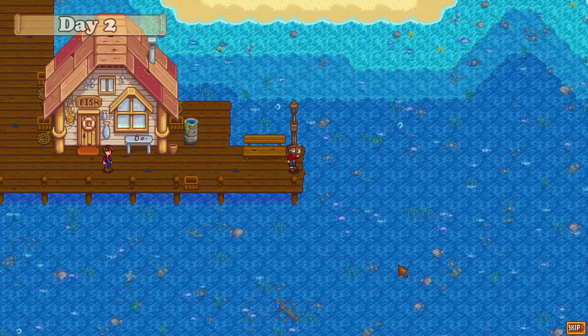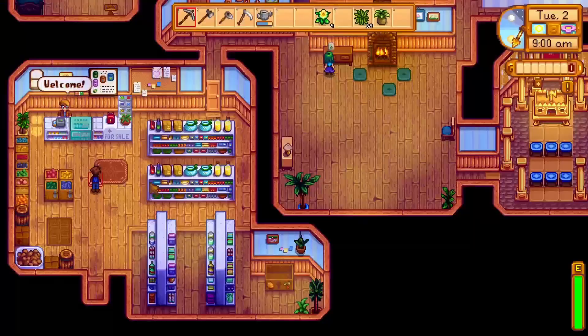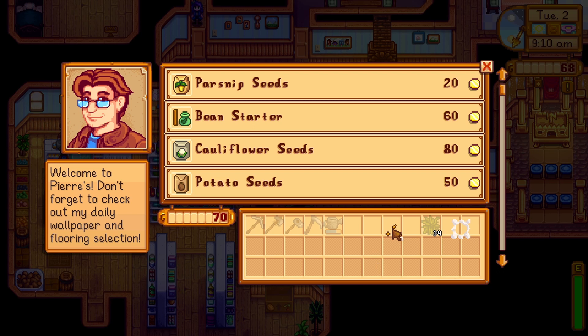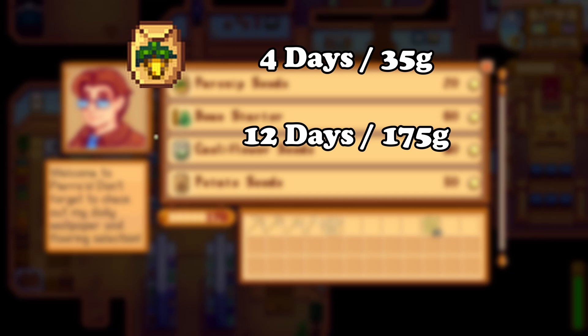Day 2 is more relaxing. This is the day that Willy will give you a fishing rod and unlock fishing for you. But before heading to the docks, pay a visit to Pierre. There are 4 main crops you can plant, and you need one of each for the community center. Parsnips have the shortest grow time but their price is quite low. Cauliflower has a growth period of 12 days and sells for quite a lot.